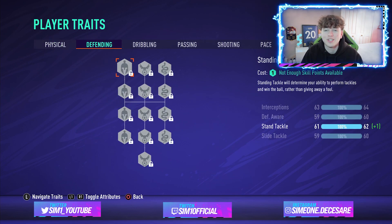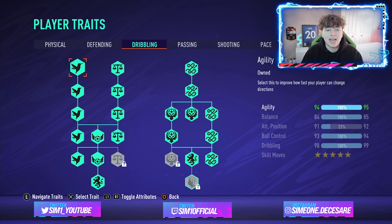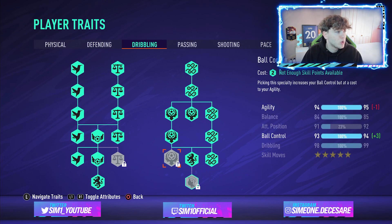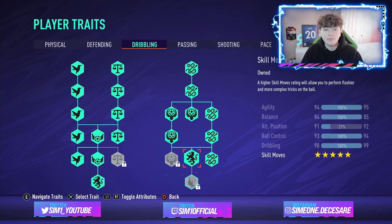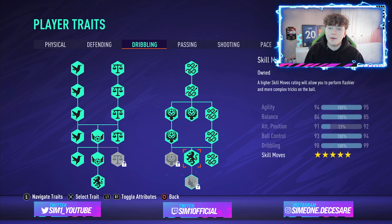We don't have anything on defending since we're a striker. Moving on to dribbling — I've maxed out pretty much all traits apart from balance speciality, ball control speciality, and flair. Agility is one of the most key things: it's how quick and maneuverable your player is when turning, and for a striker, winger, CAM, or any forward position, agility is essential.